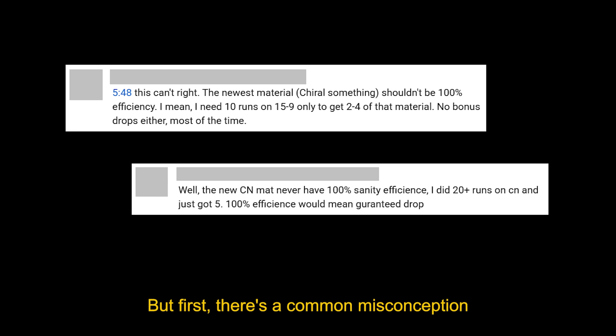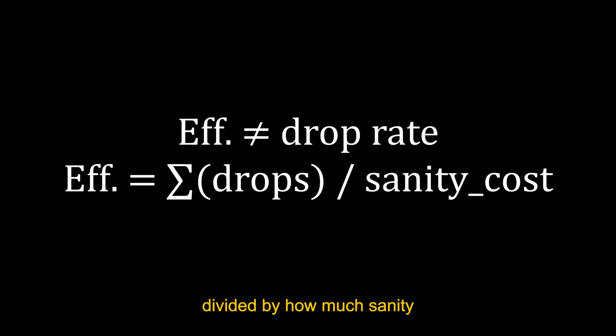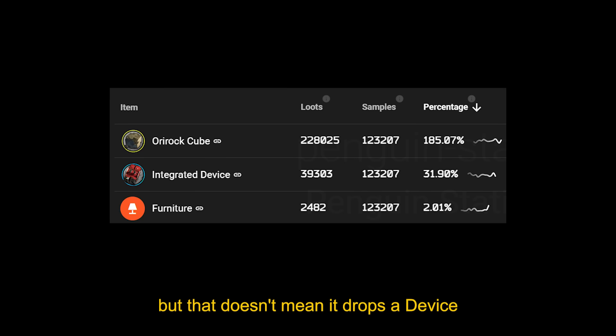But first, there's a common misconception about what efficiency means. It's not the same as the drop rate. It's the total value of the drops you get on average, divided by how much sanity the stage costs to run. For example, 5-10 has an efficiency of 92%, but that doesn't mean it drops a device 92% of the time.